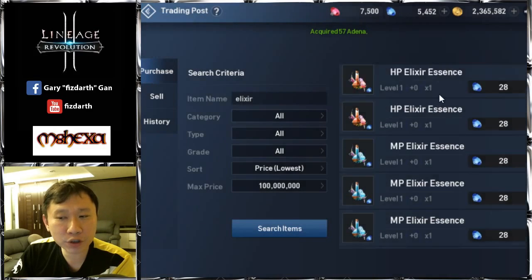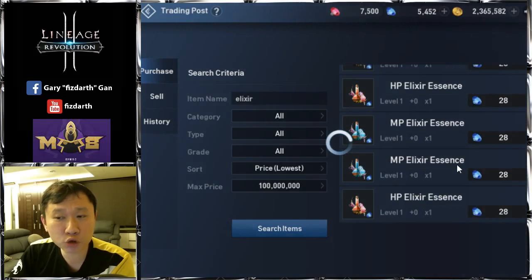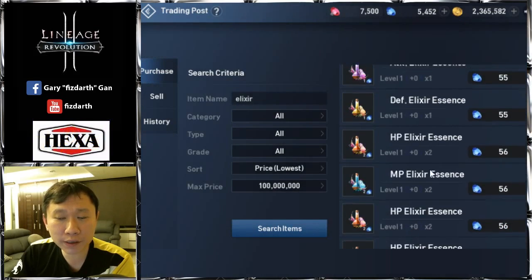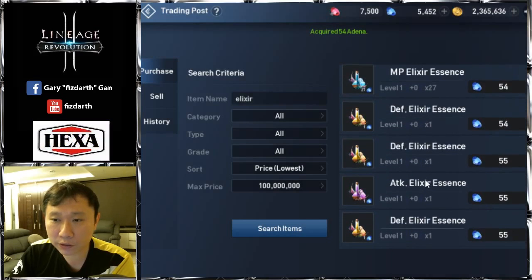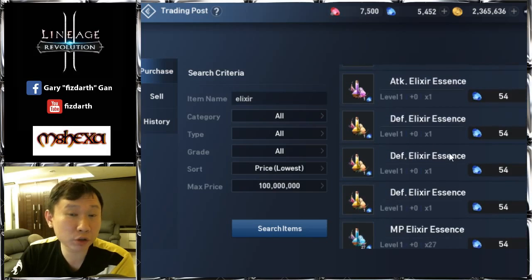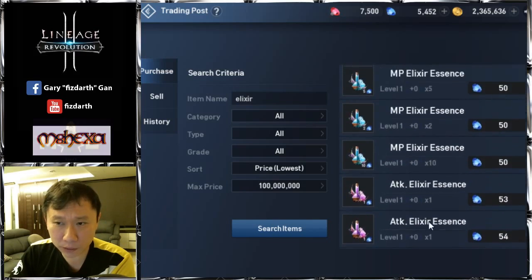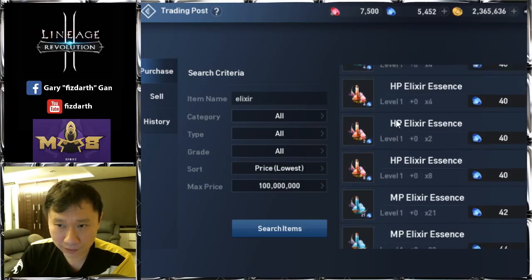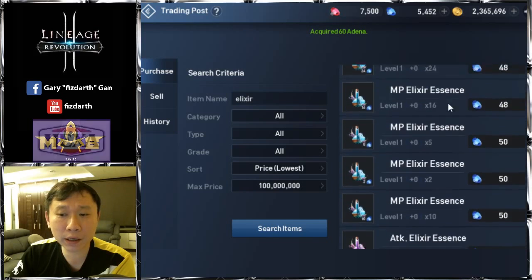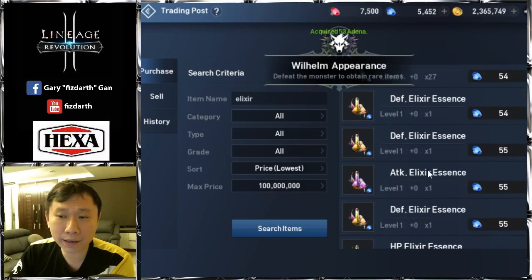When you're in the extraction dungeon, the mobs you kill sometimes drop tradable elixirs. The one that fetches the highest price is the defense elixir — defense goes for about 54 blue gems and attack goes for about 55. That's the current standard price.